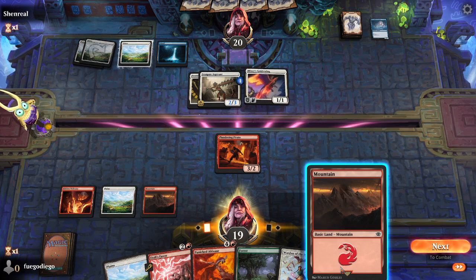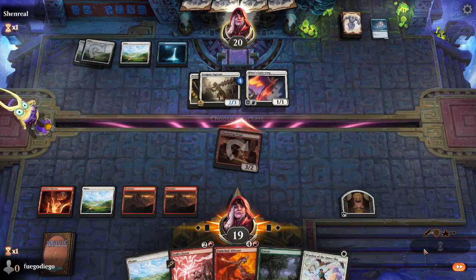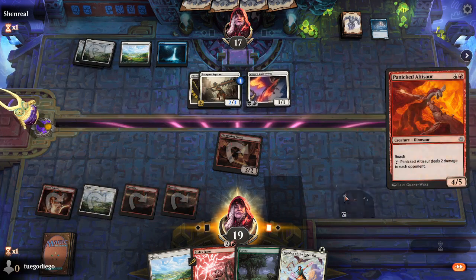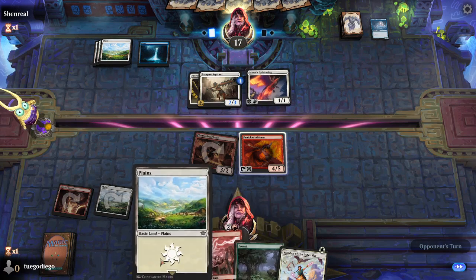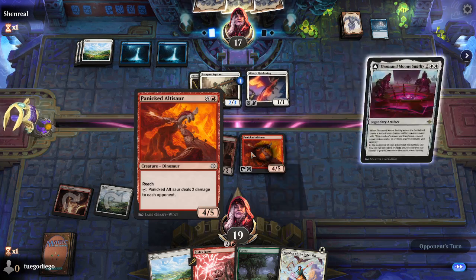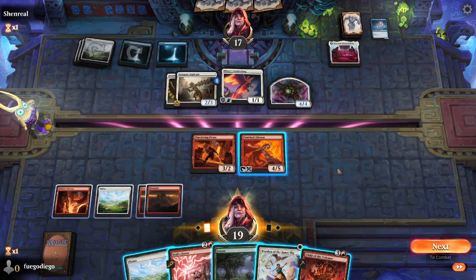We're going to use the treasure this turn, but before we do that let's attack and leave our mana open. We'll auto-pay that. We know we could play this next turn — we'll have five mana. I don't mind Itali's Favor on the Plundering Pirate. We're probably just going to... that's a beautiful... I think this is super annoying, and that is the thing we need to get rid of.